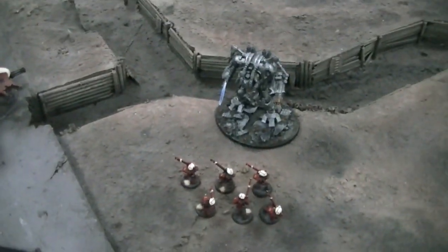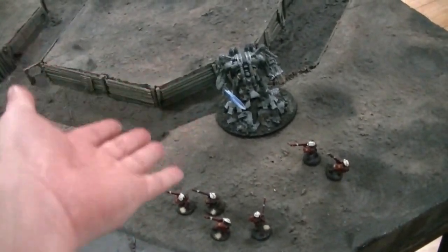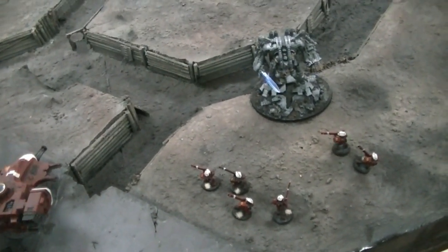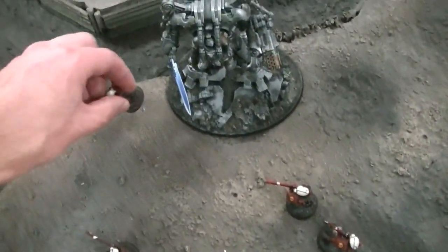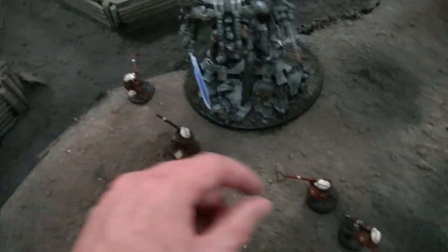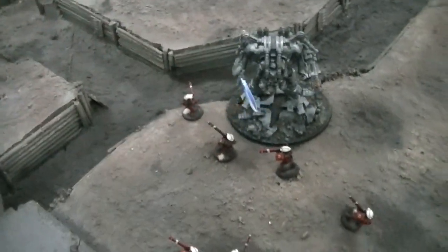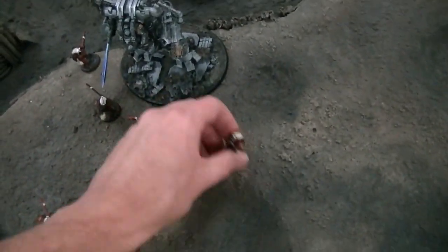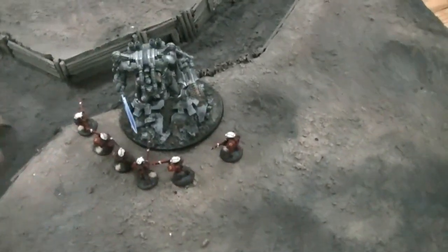So here's the Hornet's Nest tactic. The Dreadknight is here. What a lot of people do is try to back up, but with a six-inch move and a seven-inch charge you need to be 13 inches away at least. For the greater good, what I do is actually move them up like this, leave my two-inch coherency, and stay one inch away from the thing. You have to mind who you do this against because if they're jump troops they can just go over it, but this guy couldn't go anywhere. The Fire Warriors just circled him.